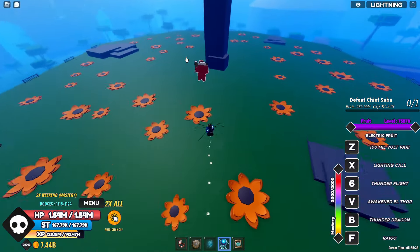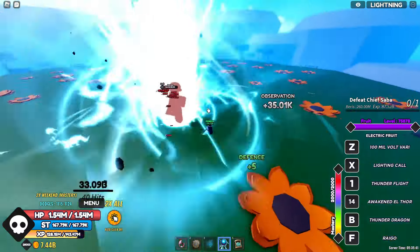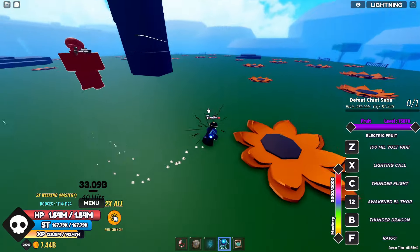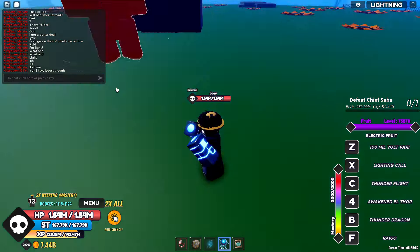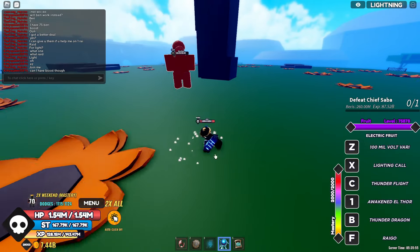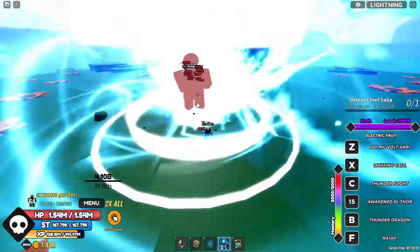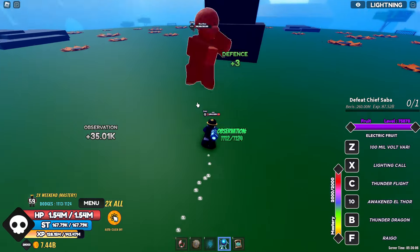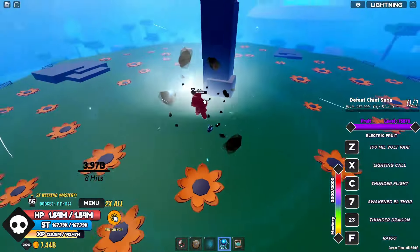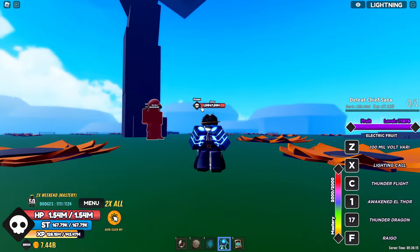Pretty nice flight, and it's pretty fast too, which is nice. Now the V move — I think you can control this move too. The awakening moves have pretty nice range and also lower cooldown, which is pretty dope. V move again — wow, that does a lot of damage. Three dragons! Okay, this fruit is looking really nice.